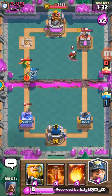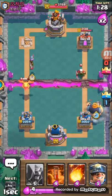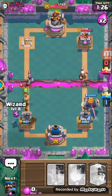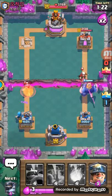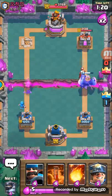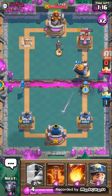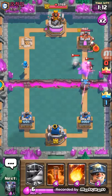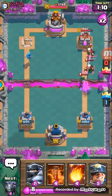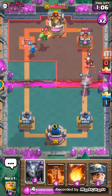It went and jumped on the tower, dang it. But I have the Wizard now so I can do that. I can Fireball the Musketeer but not going to — just use the Hunter, get rid of that. This game is a little bit harder but still easy.